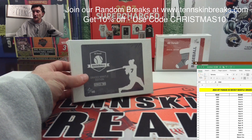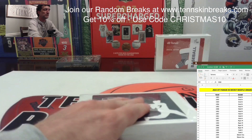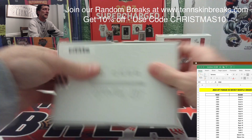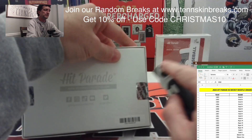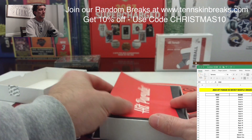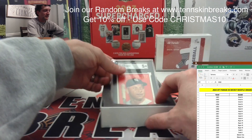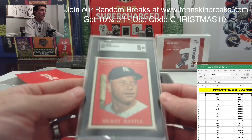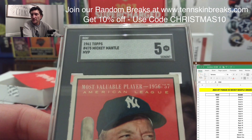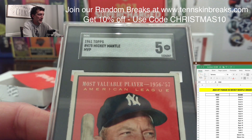Alright guys, good luck — let's pull a monster out of here, box number 90. Alright, this is a cool one. We're going with the tuxedo SGC. It's a 1961 Topps MVP and it's an SGC 5 on that one.